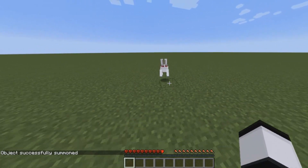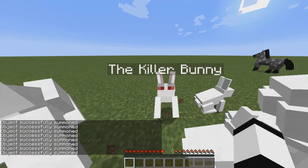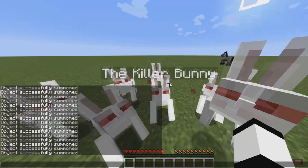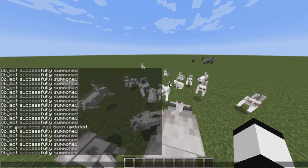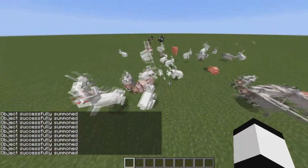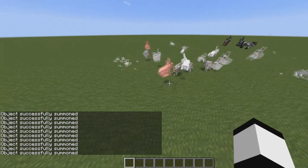The Killer Bunny is a hostile variant of the rabbit. Despite being hostile, it does not despawn on peaceful difficulty and will still attack. If the Killer Bunny finds a wolf and the player is out of sight, it will attack the wolves. We don't really know why they didn't go through with this one, since it would be a funny surprise for players.